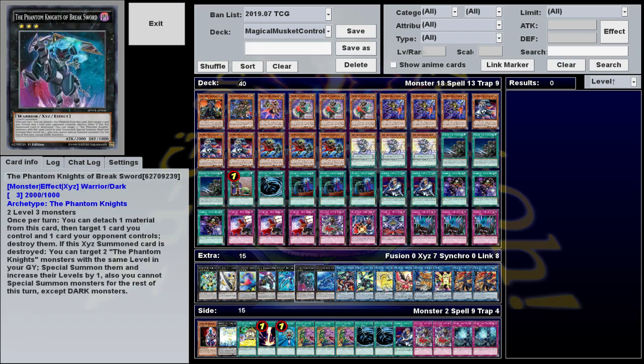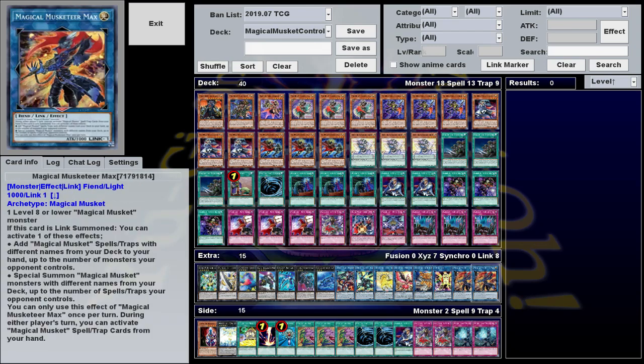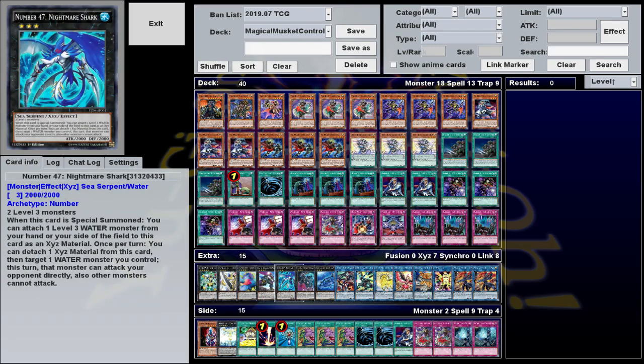All that leaves then is the extra deck, which is really just a toolbox that I rarely go into. Max is mandatory — you'll probably want at least two — as well as a hip-hosh to boost all your low-attack light monsters. But everything else in here is just filler. If you play this yourself, feel free to include whatever you want.